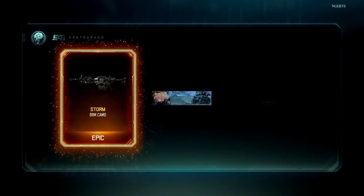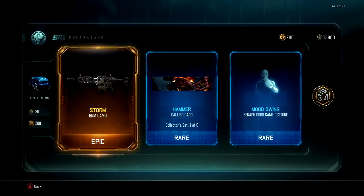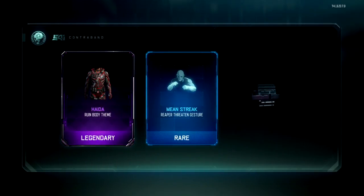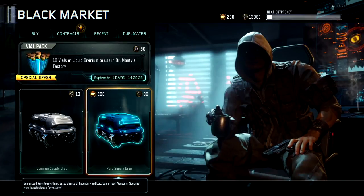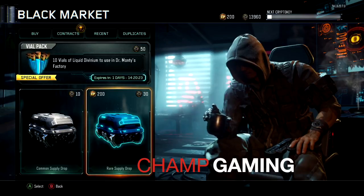That's coming to the end of my first supply drop video. Leave some comments and tell me what you think I should do with the rest. It's kind of fun opening these — it's exciting, like, what am I going to get? For one last thing, I got the Butterfly Knife. So I ended up with five weapons and just a whole lot of other stuff. This has been Champ at Champ Gaming — come see me.